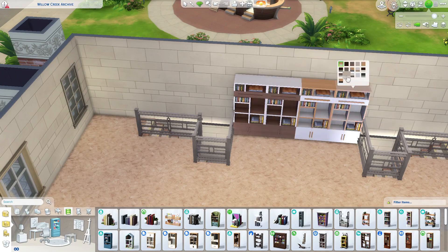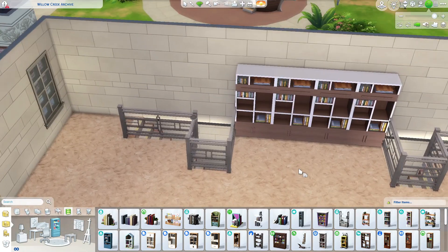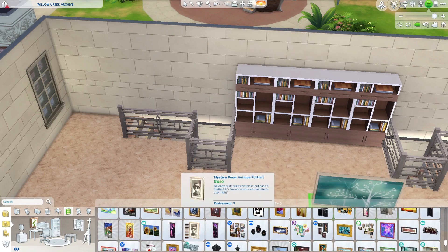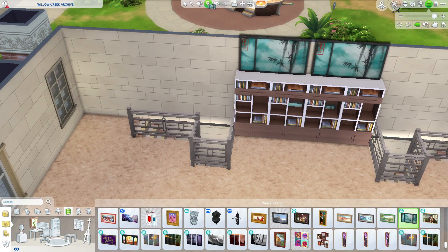I had made a library section upstairs too, a more modern one — that was my initial thought process. But the outdoors just did not come out the way I wanted, so I had to switch it up. But enough about what we were not able to do — let's talk about what we were able to do.